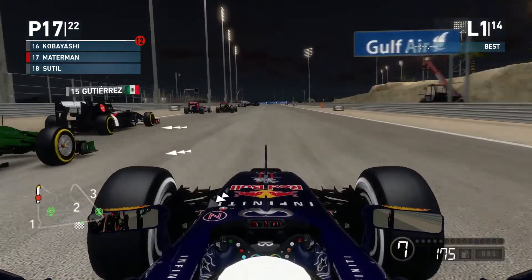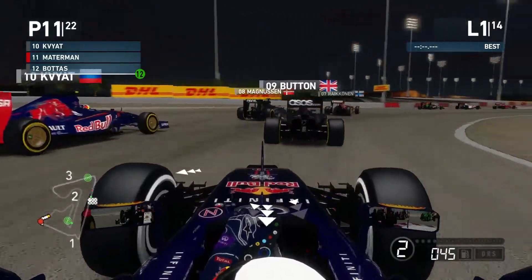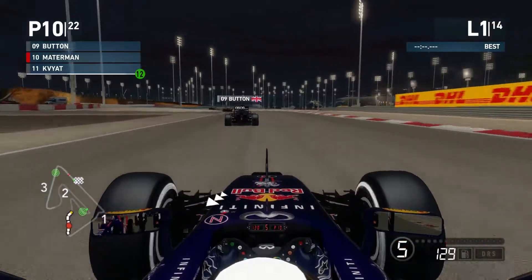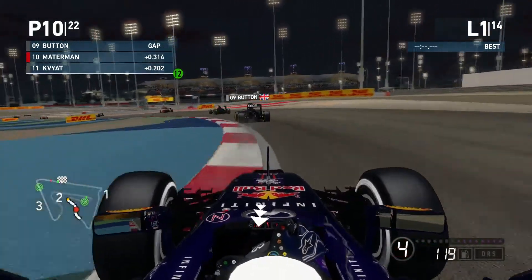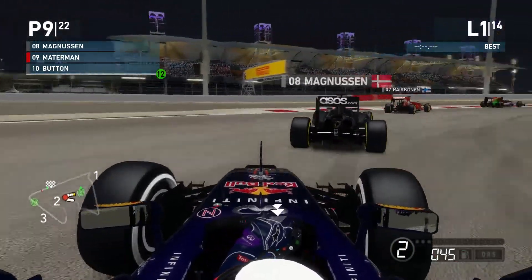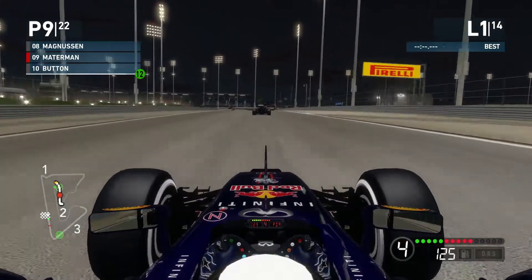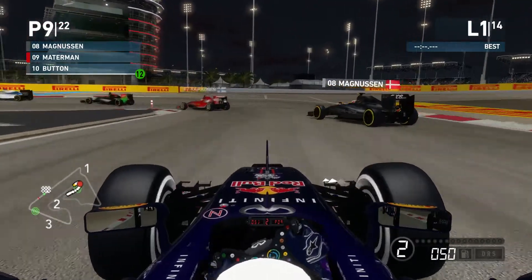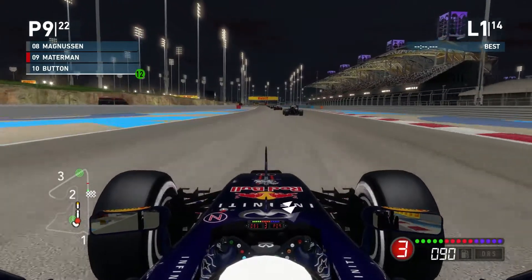For turn four we're going to nip up the inside of all of these cars. There's Perez, Valtteri Bottas, and Kvyat as well. We're already getting into the points on lap one and we have made a very, very good start. Next up is Jenson Button in the McLaren — we nip up the inside and we clatter into the back of Kevin Magnussen but just manage to get away with no dramas. Now we're going to push on hard because I really want to get into the top five.